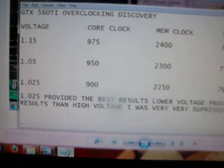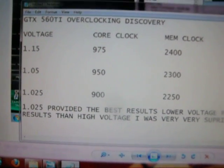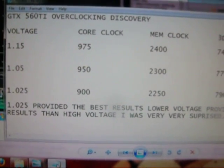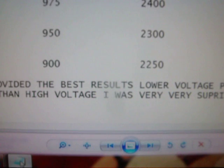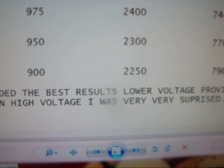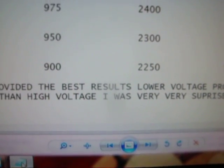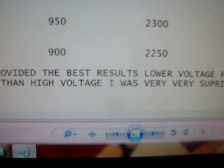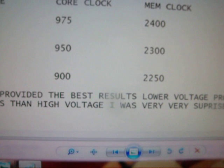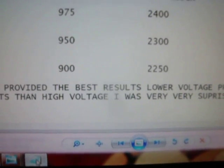I discovered that if you take your voltage down on this card, your score shoots up for some reason. It wasn't just to do with the clocks. I tested these clocks at different voltages — at high voltages with these clocks I got a low score. My score shot up as my voltage went down. It was directly linked to the voltage: voltage lowered, score up.